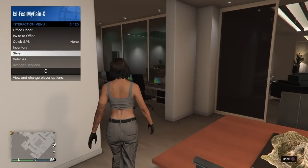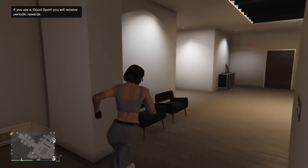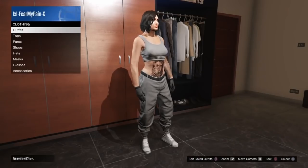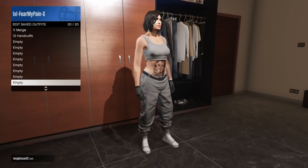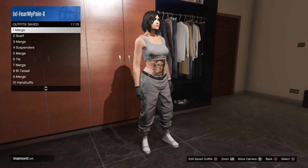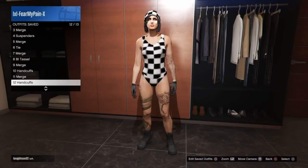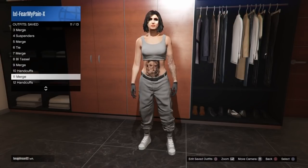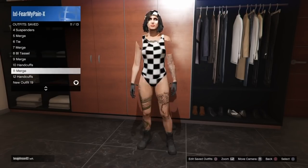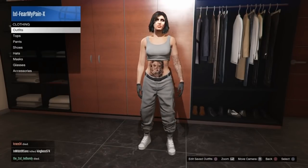After you do whatever transfer glitch is available for these components — check the description if you need that — you should load back into your female character. You'll be able to save whatever your current outfit was, which I always suggest doing just in case. You can see that all the items did transfer over to my female character. Some of them, especially the ones that say 'merge,' are not going to be clickable, but ones like the handcuffs and the checkered item I can click — those are just straight components, nothing merged. If you're used to merging, you know the next step.